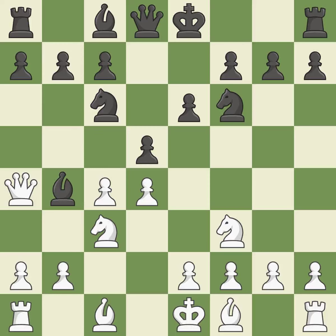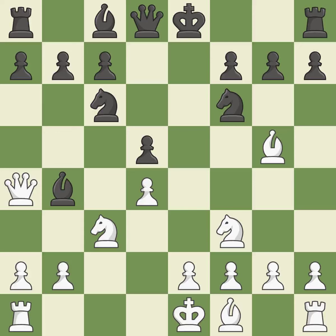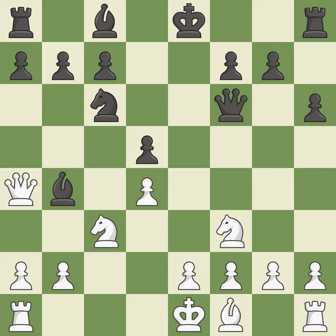This defends a bishop that was under attack and had no defenders — this is the only move that works. This exchange is fair. Recaptures. This pins a knight, which restricts its mobility. A pawn kicks the opposing bishop, forcing it to move or risk being captured. It is a fair deal after all captures. Backs off.